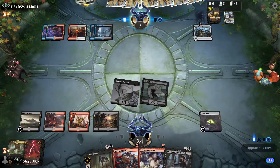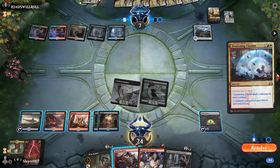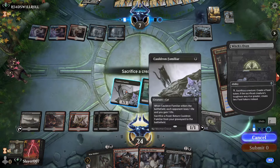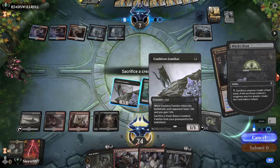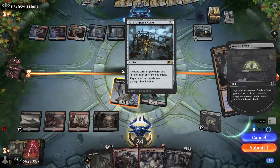I think they would have played Deafening Clarion before — but here it is, so we'll definitely sacrifice our cat regardless. Creature cards in the graveyard and libraries can't enter the battlefield.